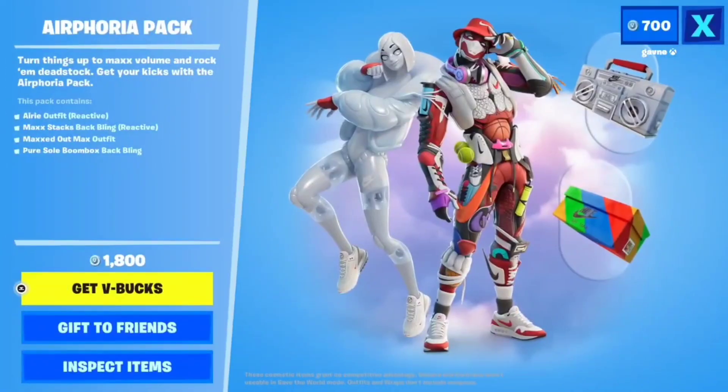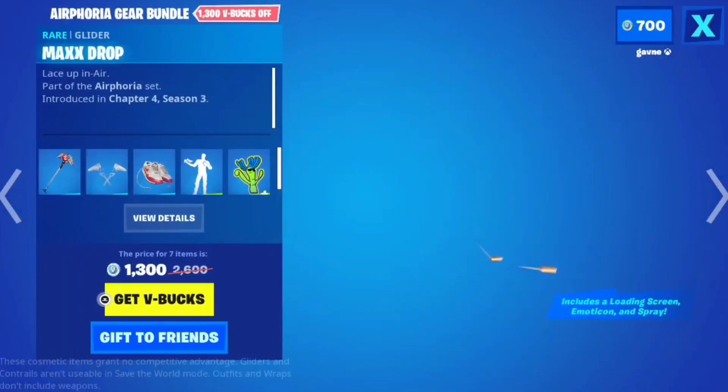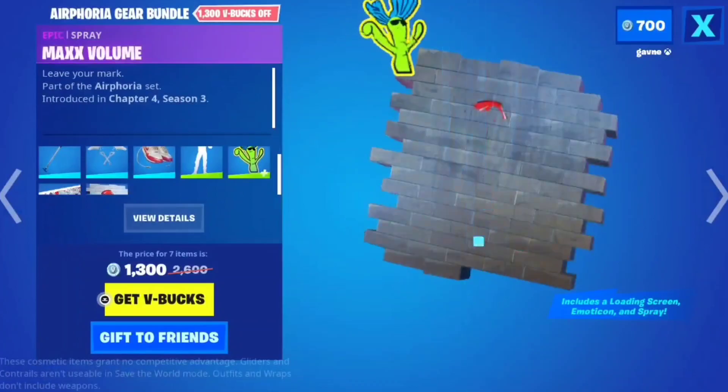We've got the Airphoria pack, which is actually a creative map you can play right now. There's the Airphoria gear bundle with a Max Axe, Max Drop, keep them crispy, Airwave, Airphoria, and Max Volume.